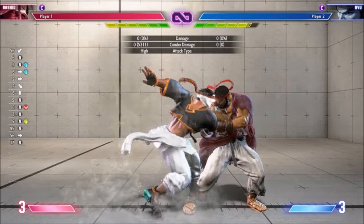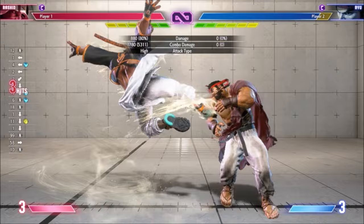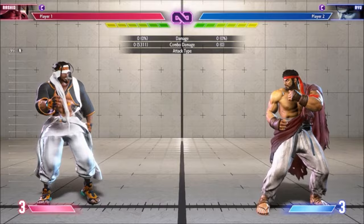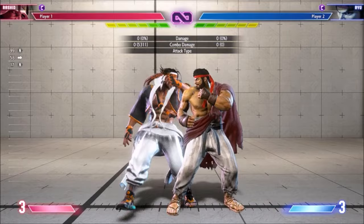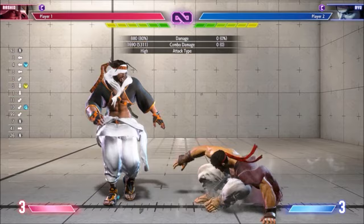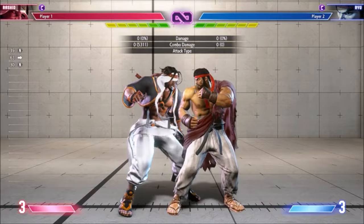Besides those, low medium punch links to any cancelable light normal. Stand medium punch links to stand light punch, but only point blank. And wind enhanced Light Mixer also links to a light normal. Counter hit light punch links to medium punch — if you're point blank, you can get TC to Heavy Cyclone. Crouch light punch links to crouch medium kick. Medium punch links to itself. Low medium punch to stand medium punch — again, point blank means TC Heavy Cyclone.